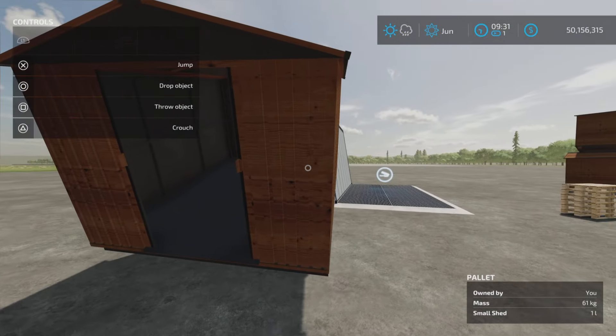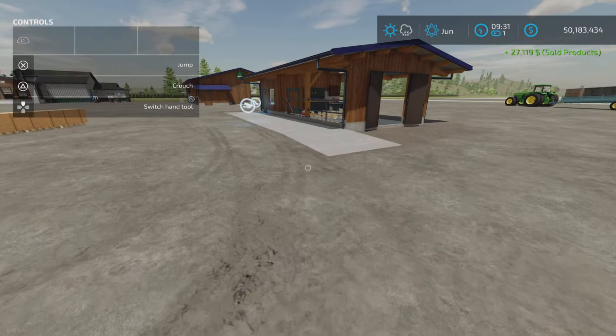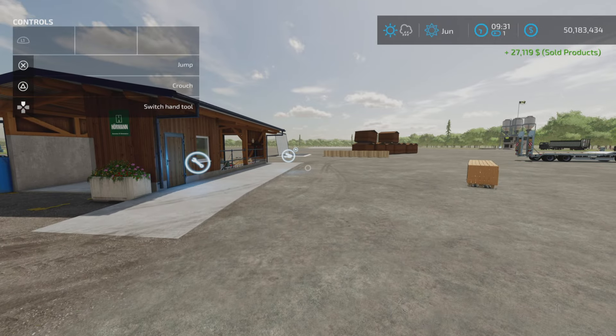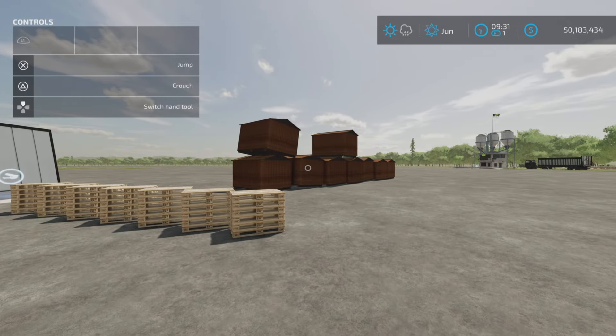A small shed pays out $27,000. I'm on easy economy by the way. And yeah, that's a pile of sheds there.